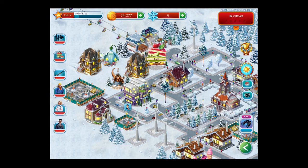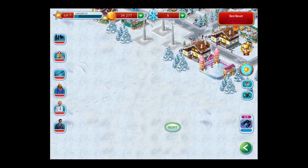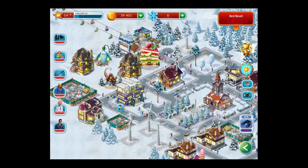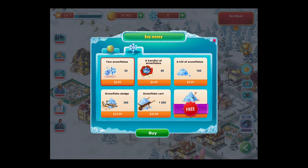As you level up you get snowflakes, and I'd recommend saving those to get different land. Like right here, it requires 16 snowflakes to expand. So let's check how much snowflakes cost: 30 snowflakes is 99 cents, 80 snowflakes is $4.99 — so this could get expensive really fast.